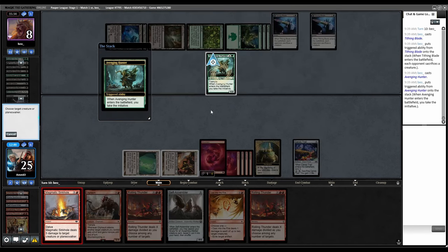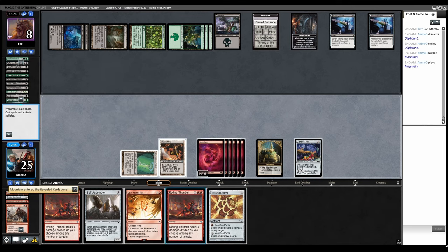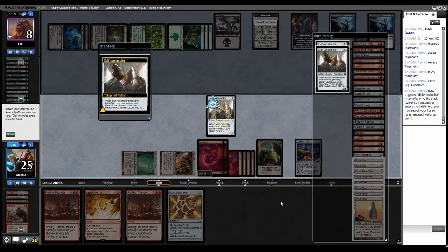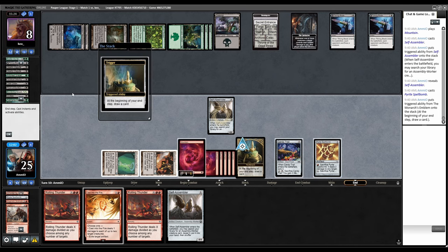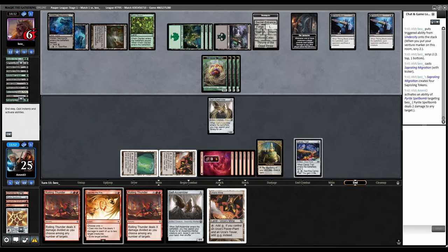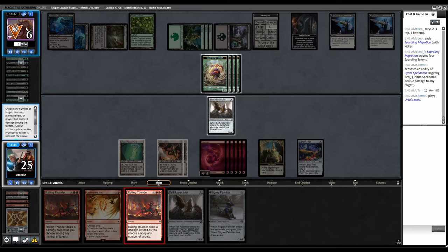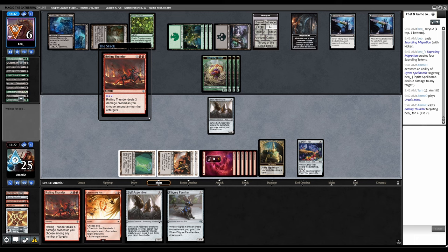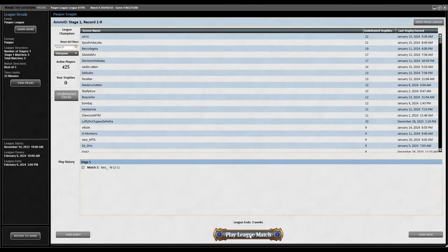We have seven mana — Rolling Thunder is five damage and we have Pyrite Spellbomb. So I could shoot them twice. Mountain cycle Oliphant, play this, play Self-Assembler, grab another, then Pyrite Spellbomb. Even if they kill the Self-Assembler, I can shock them with Pyrite Spellbomb and have exactly enough mana to kill them. Sapling Migration — make a bunch of 1/1s, that's fine. End step, shock you. Rolling Thunder for six — one, two, six. They're not dead? Do you have life gain or damage prevention? It's not — okay, we're done. Round two on the draw.